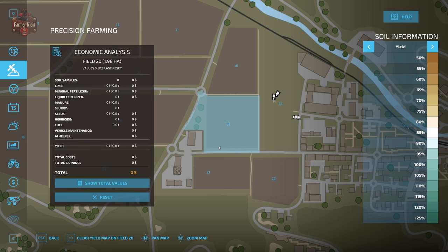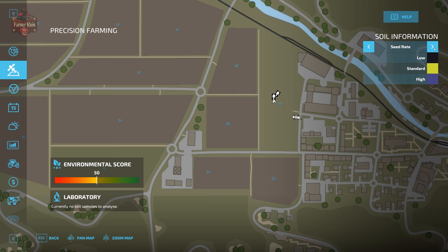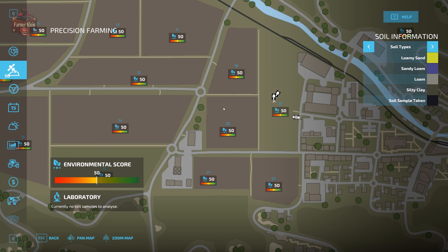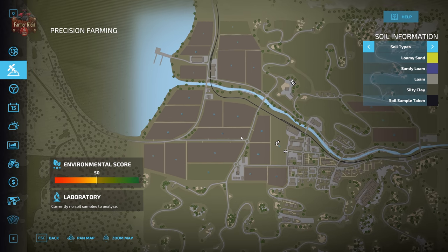In part four we're also going to talk about a new part of precision farming: the economic analysis - specifically the environmental economic analysis. We also have seed rate settings: low, medium, and high, with medium also being the standard. Those are the new features in FS22's precision farming. As a quick hint on the precision farming tab, we have the overall environmental score, which is your average across all the fields you own on the map.